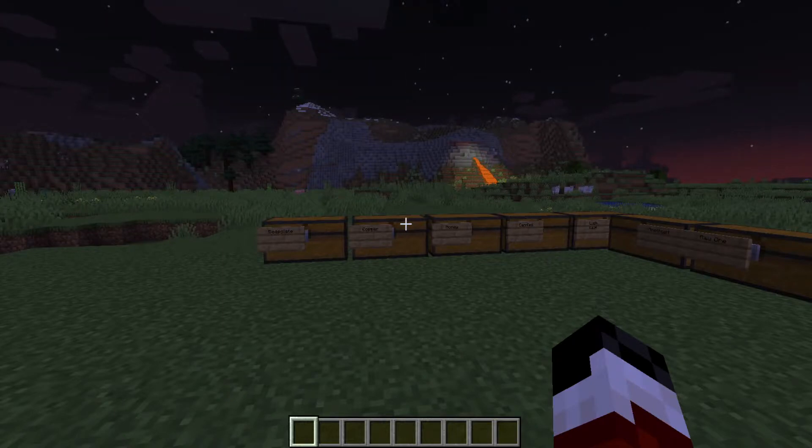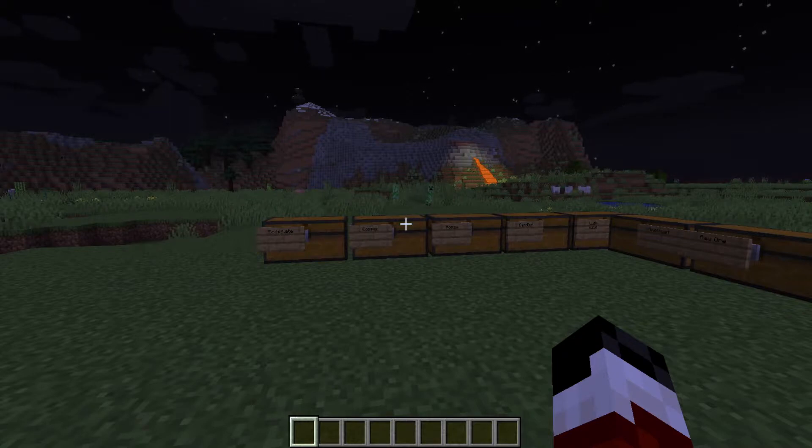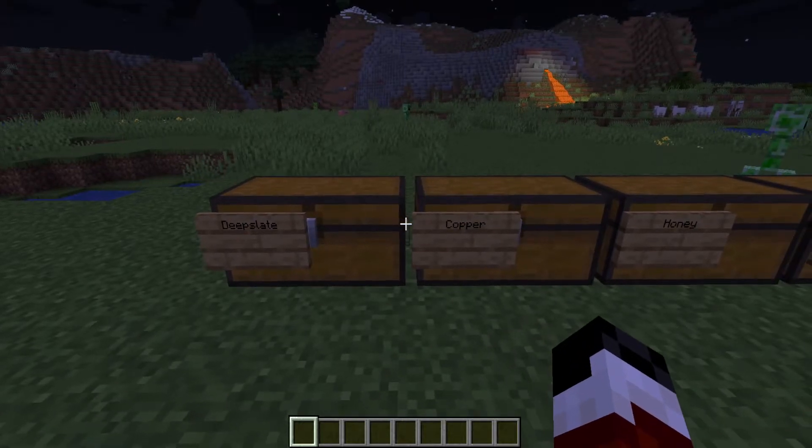Hello everyone and welcome to Minecraft 1.17 update part one — part one out of two. There's going to be two updates for the Caves and Cliffs update. The first one is a retexturing and small additions update. They haven't added anything major like lush caves, the warden, or anything else. All they added in were the small update additions, features, and textures. So I'm going to jump in, do a real quick sweep, and get this video out as soon as I can.